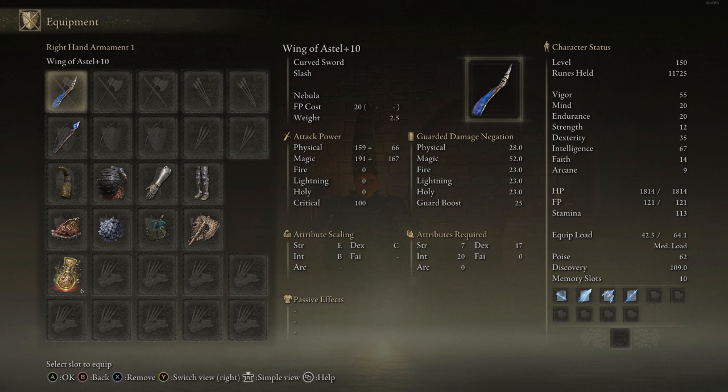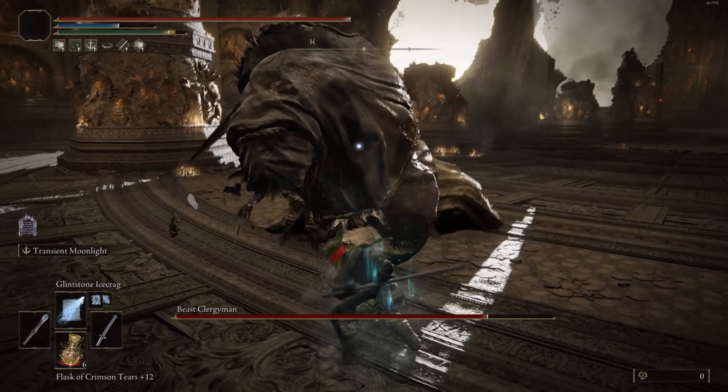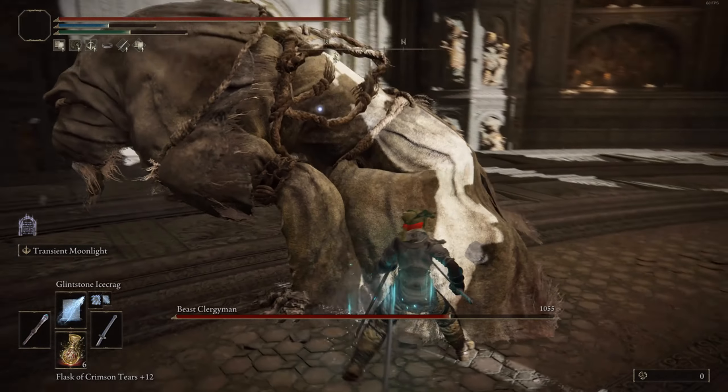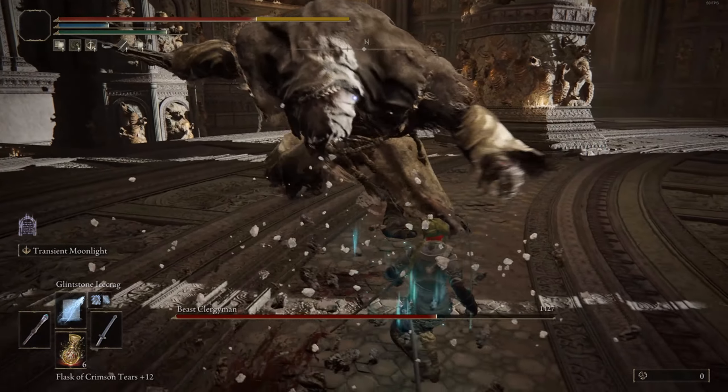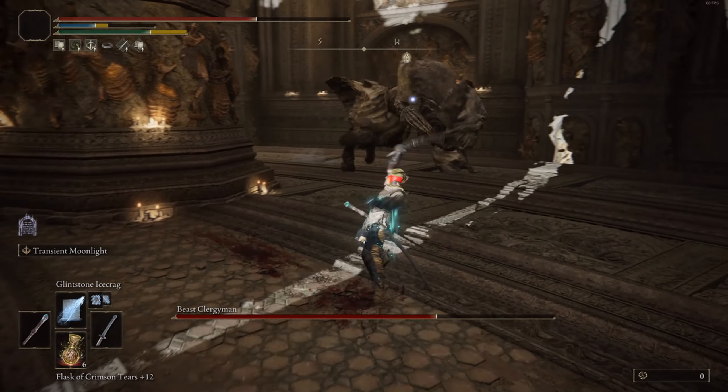The best part about it is its Ash of War, Transient Moonlight — it's insanely quick, does a lot of damage, has very good range, and is a very low-risk high-reward Ash of War. You can practically use this weapon without using any sorceries at all and be perfectly fine, but since we have the stats for it we might as well use some sorceries.